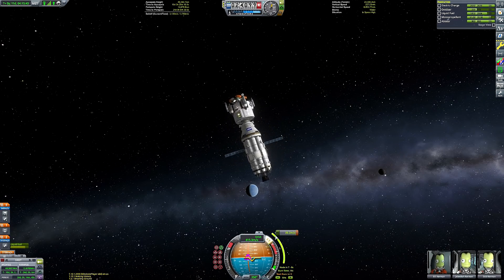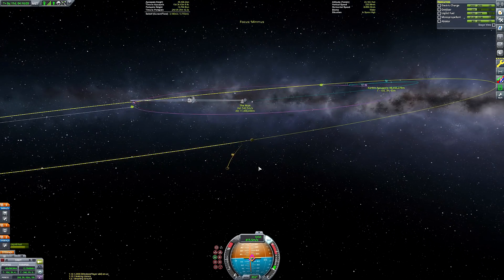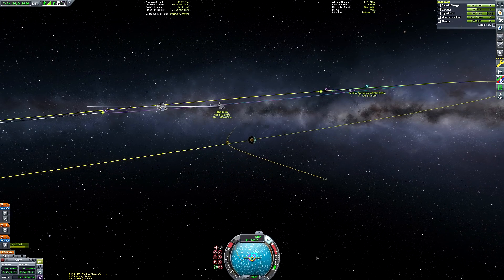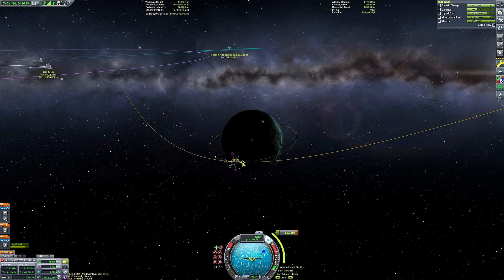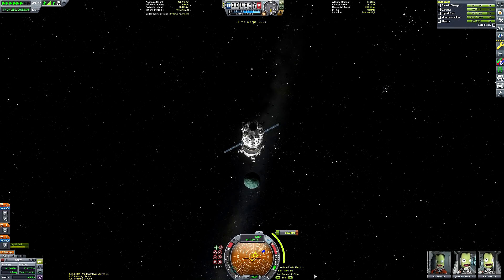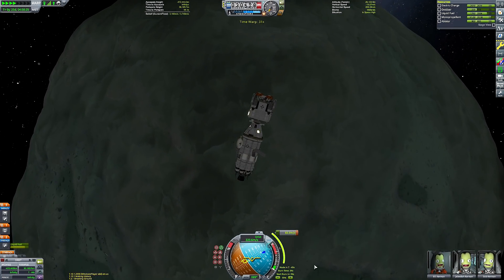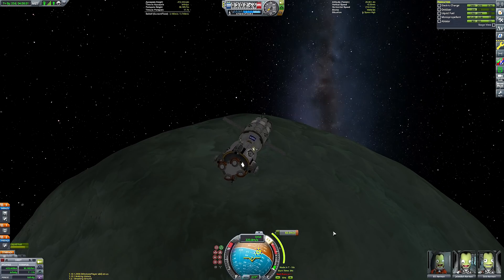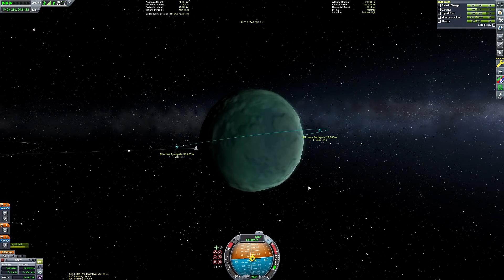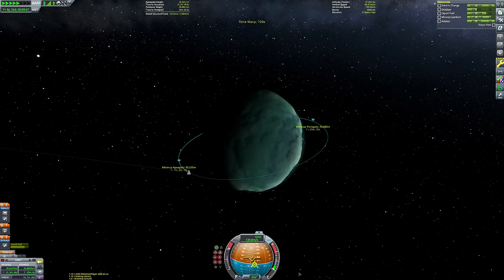We are on route to Minmus. I time-warped to a point where I could get a Minmus encounter directly from the Mun, just needing a mid-course correction to get the inclination right. What I've always done is zoom out on the map screen to see the entire Kerbin system. Imagine a clock face — you want the Mun at the three o'clock position, Minmus at the twelve, and Kerbin in the middle. That's the point at which you can go directly from the Mun to Minmus. And we've finished our circularization around Minmus.